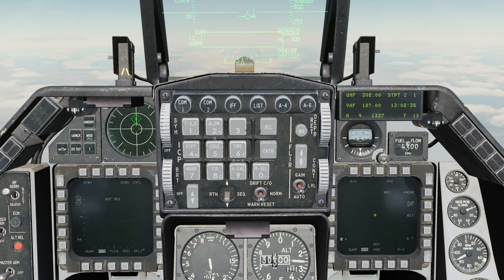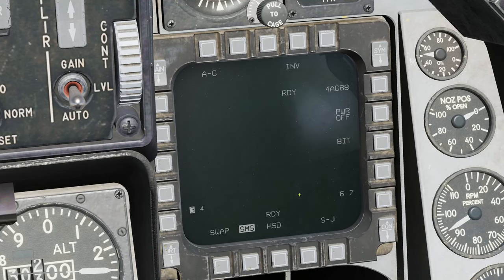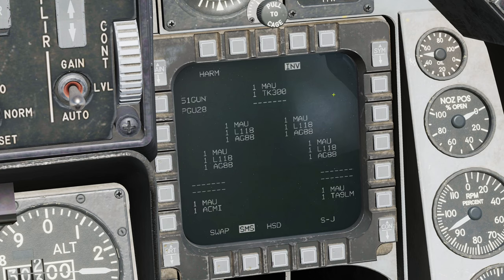Let's go master arm on and get the weapon set up. On the left multifunction display I'm going to bring up the weapon page, because that is how we control the HARM. Over on the right-hand side, on the stores management system, we have air-to-ground mode selected. Inventory shows a centreline fuel tank, HARMs on the inner and middle pylons, nothing on the outer pylons, and on the wingtips the AIM iPod and captive Sidewinder.